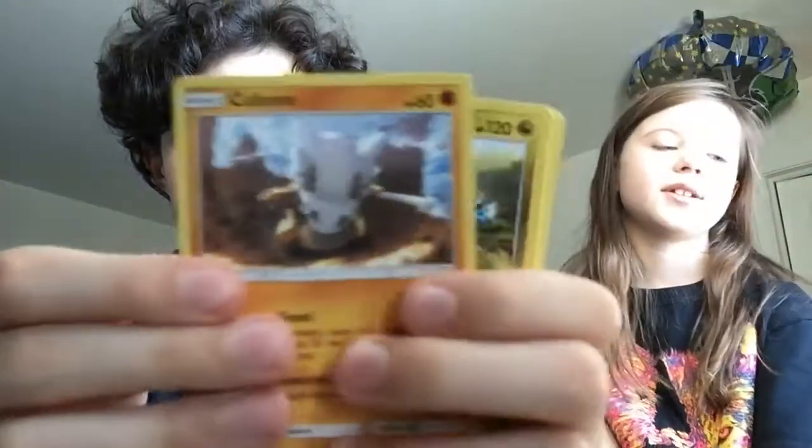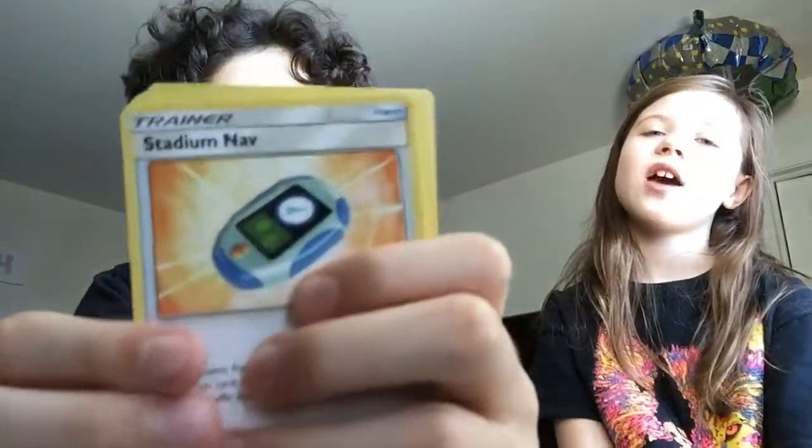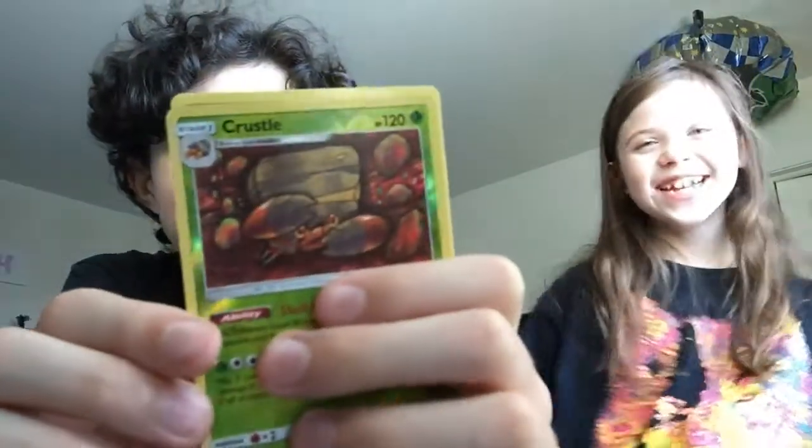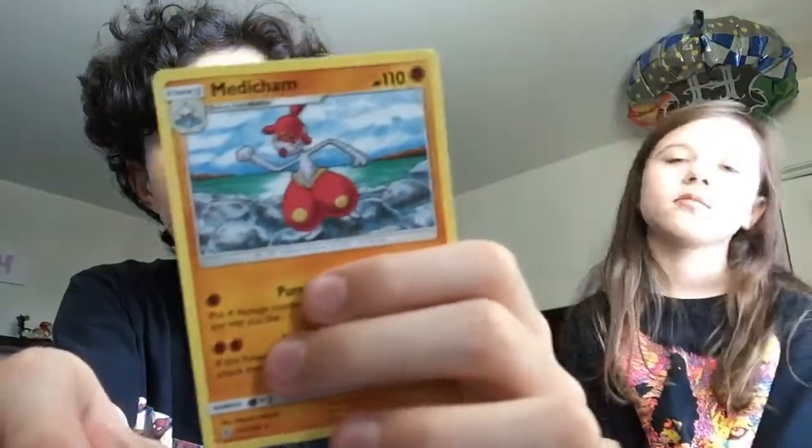Last pack. I'm going to boop this on my head. Teendomo, Cubone, Dredigon, Shroomish, Drifloon, early energy, Cubite, Cherish Ball, Crystal, and a Medichan. He has nothing special except for that GX. Next video coming soon.